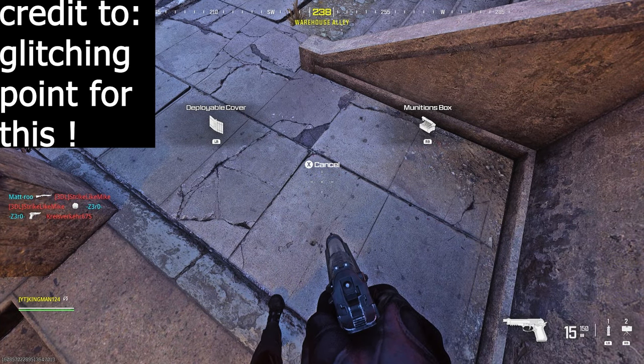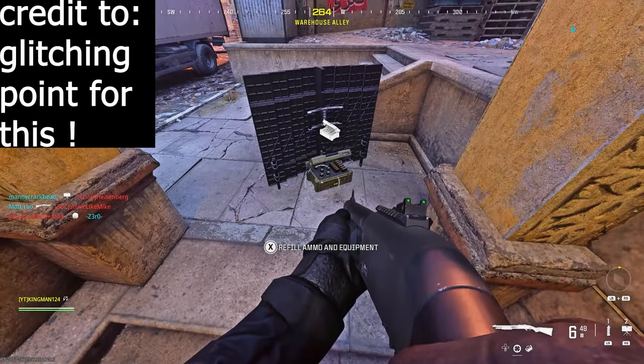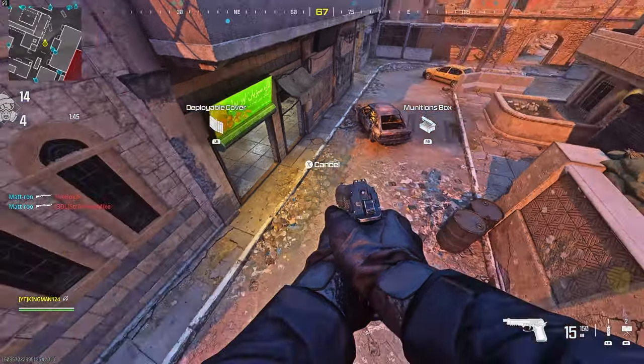Before you actually do the spot, you want to practice placing down a munitions box, and then once it places down you want to press H and place down your barricade. On Infected, the field upgrades are broken and you cannot see your field upgrades at the bottom right.